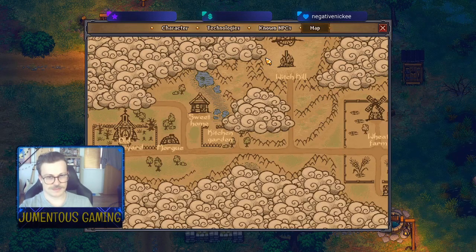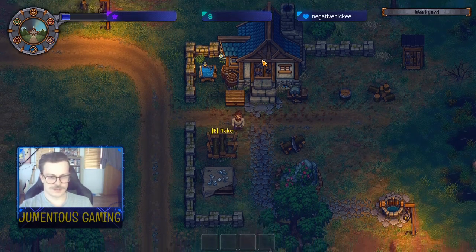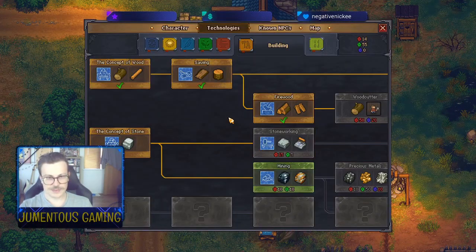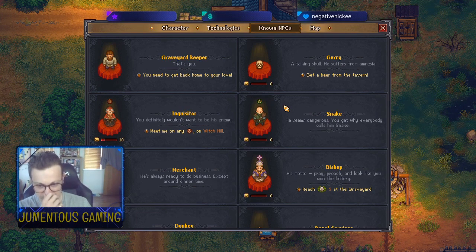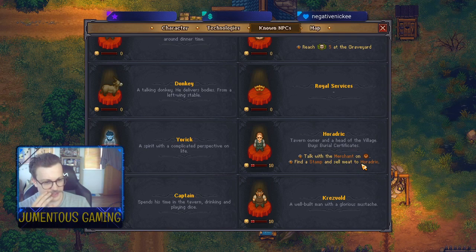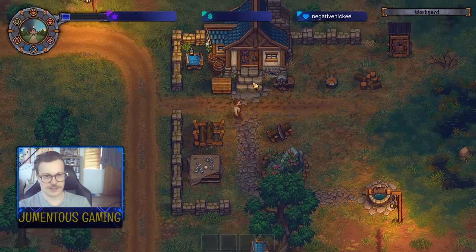I'm gonna press all the buttons on the keyboard - quest list in Graveyard Keeper. Press Tab - nope, that's not it. Press the tab... it's the known NPCs tab, I've been in this tab many times. It shows you their quest on there - quite interesting. I've got to meet the inquisitor on one of those seasons on witch hill. Get back home to your love - that's like the ultimate quest. Talk with the merchant on a certain day. Find a stamp and sell meat. So we need the stamp - that's obviously key, and then the graveyard thing. A few quests, not too many. Let's go to bed, do the sleep thing.